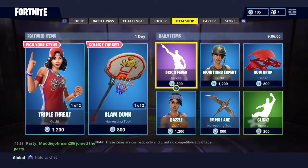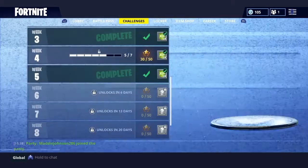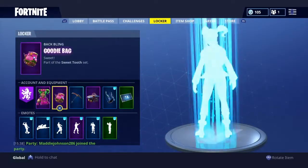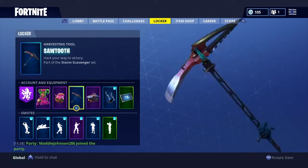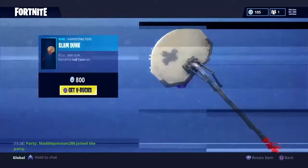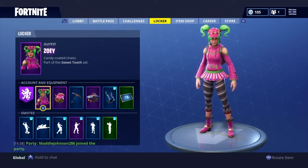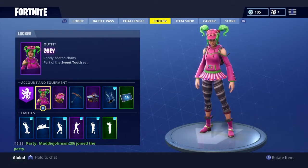The first combination is Zoe and the Goodie Bag. These two are in the same set from this season's battle pass — you get the Goodie Bag at tier 55 and Zoe at tier 47, just a page apart. They work really well together. You can use any pickaxe and glider; I'm using Hang Time because it's brand new and plays music when you glide. This is one of the nicer combinations on the list, so if you have these I recommend using them.